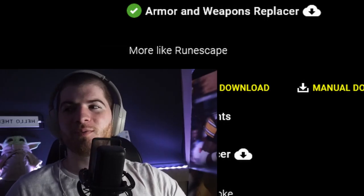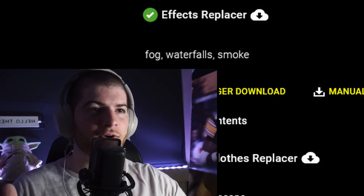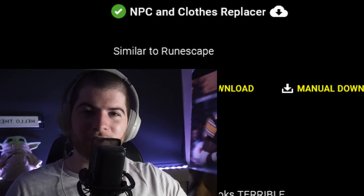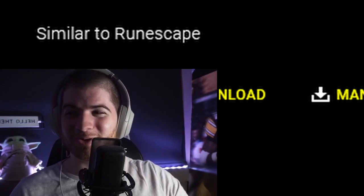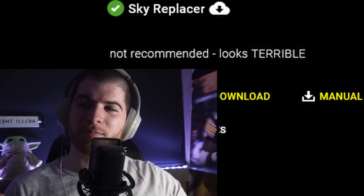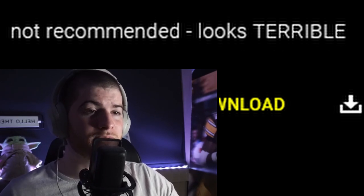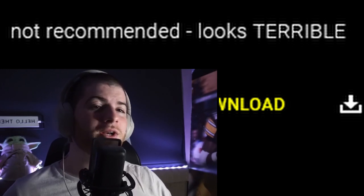The ones I found that we're downloading are like add-ons to the mod we were previously using. The first one says 'weapons and armor replacer' and its descriptor is 'more like RuneScape' — sign me up. Next one is an effects replacer for fog, waterfalls, and smoke. Then an NPC model replacer, which is the one I was looking for — also says 'similar to RuneScape.' But the last one, interestingly, a sky replacer, says 'not recommended, looks TERRIBLE' in all caps — which means yes, I'm downloading it.